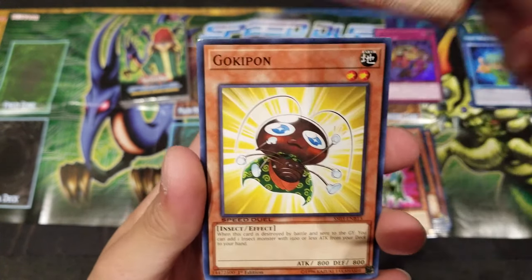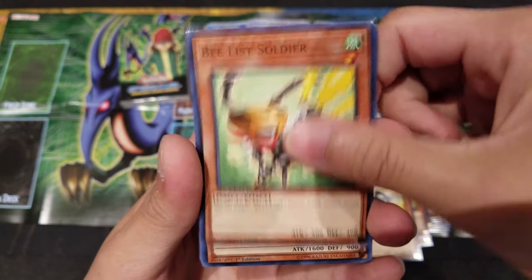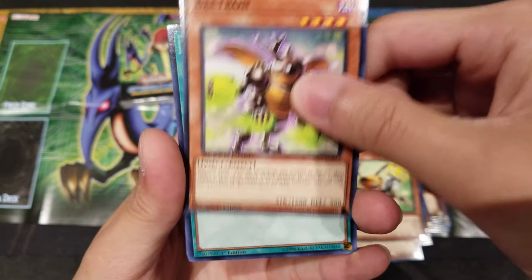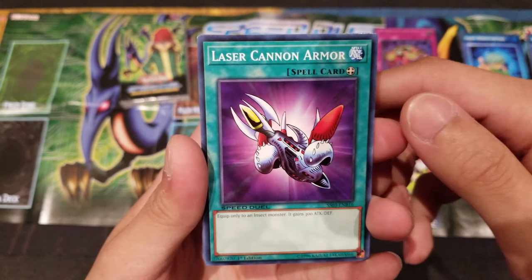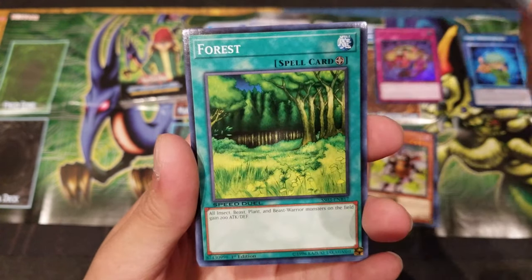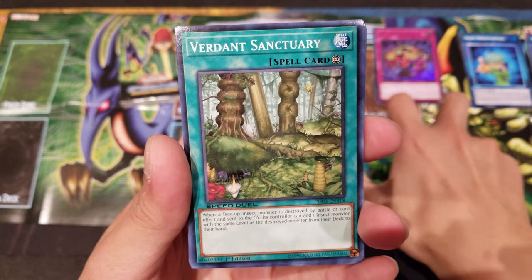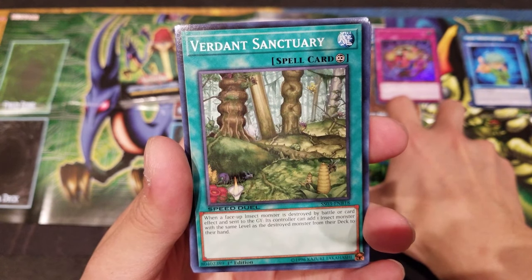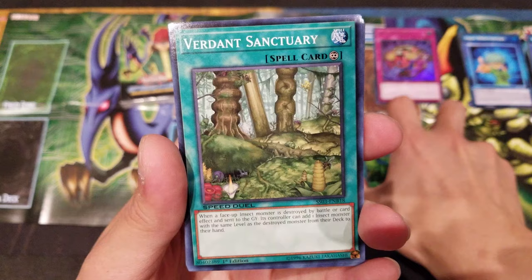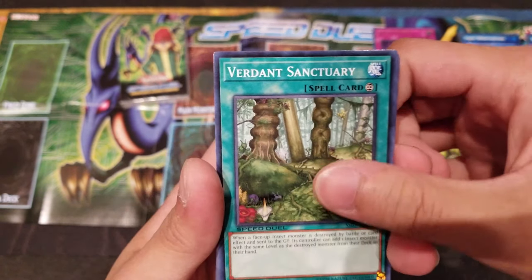Pinch Hopper, Insect Princess, Gokipon — really good for searching — B-List Soldier, B-Tron which is good for recovering Insect cards from the graveyard, and Laser Cannon Armor. Forest Field Spell. Verdant Sanctuary is really neat for Insect monsters — when a face-up Insect monster is destroyed by battle or card effect and sent to the graveyard, its controller can add one Insect monster with the same level from the deck to the hand.